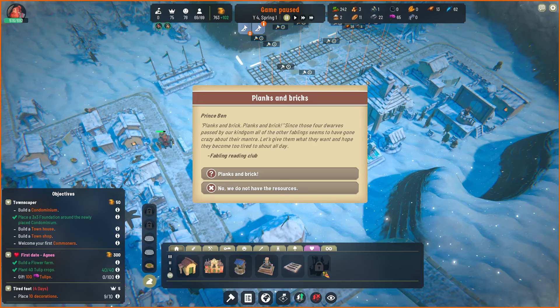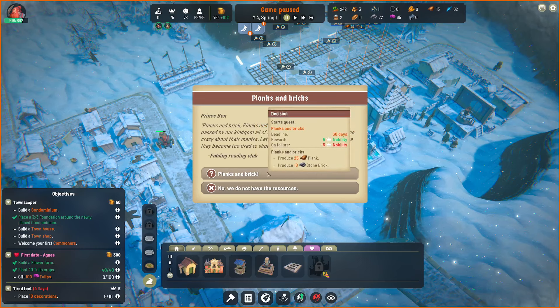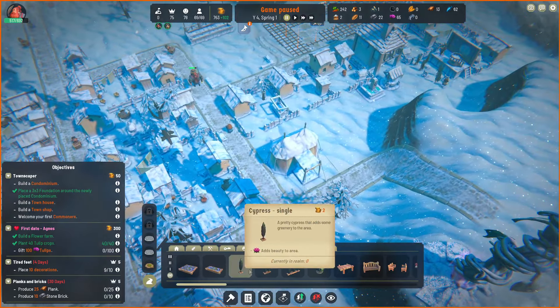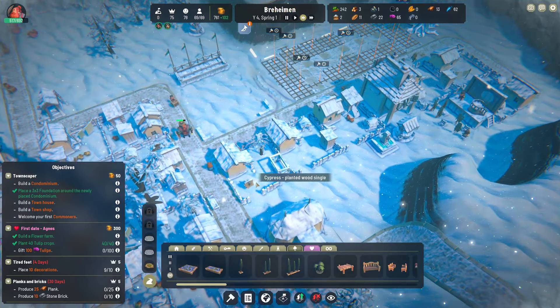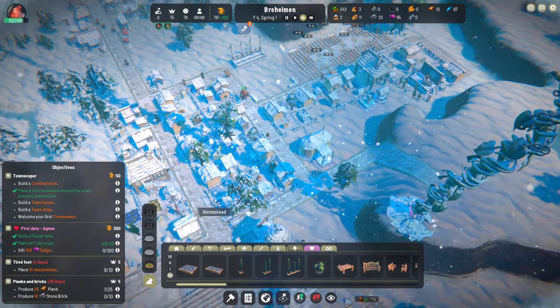Planks and brick, planks and brick. Since those four dwarves passed by our kingdom, all other fablings seem to have gone crazy about their mantra. Let's give them what they want — we need to produce 25 planks and 10 stone brick in 30 days. Oh, I ran out of decorations — we were nine short. Let's just place a tree in somebody's backyard. Somebody will build that, and I'll hopefully get this in four days because I don't want to lose five nobility.